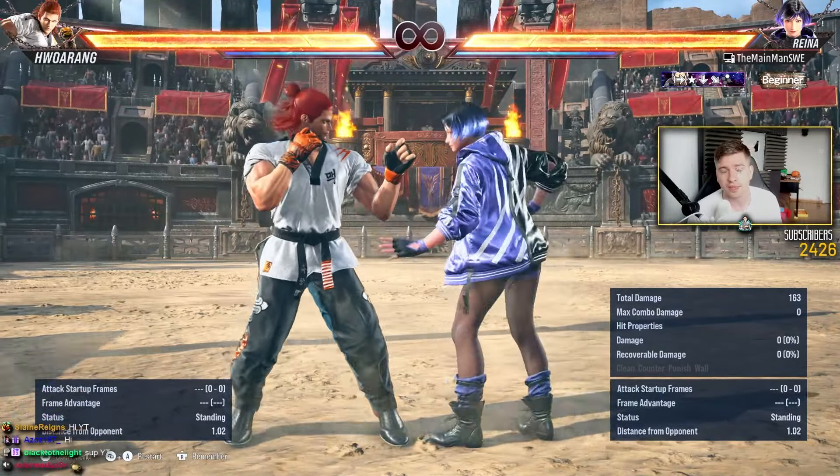The last piece of advice — the 101 sidestepping advice in Tekken — is that when you sidestep in Tekken, as soon as you commit to a button, you make your hitbox gigantic. When you're sidestepping, your hitbox is small. But as soon as you press a button, your hitbox becomes huge.